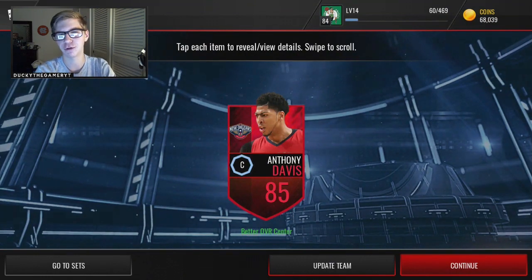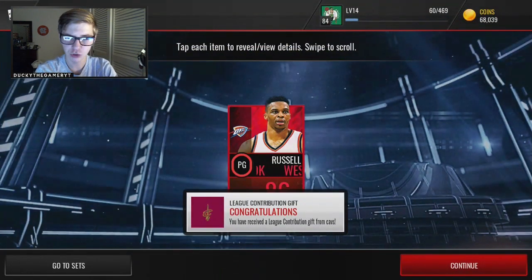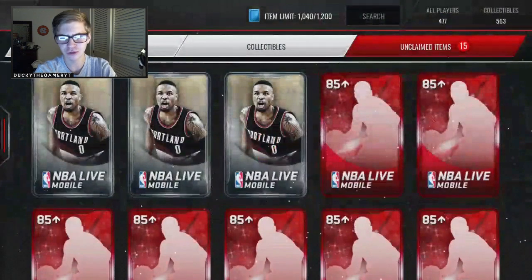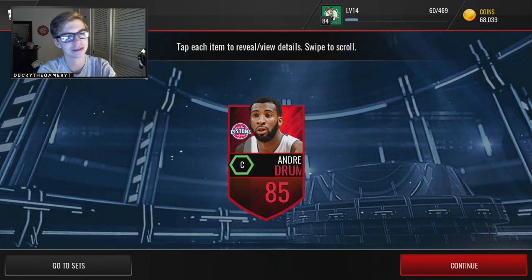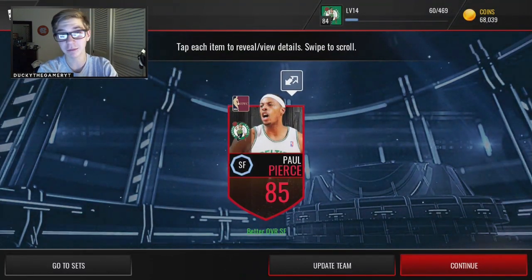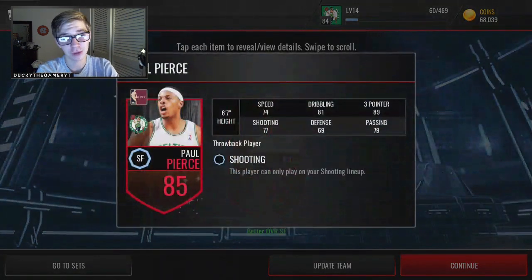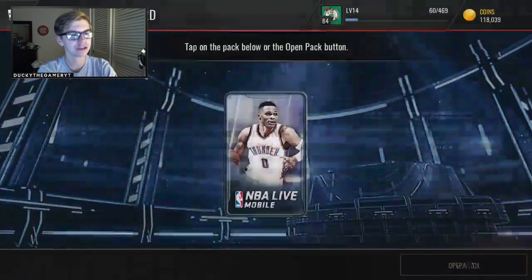125 likes for the big pack opening. Anthony Davis again — not the best pull, not what I was hoping for. Thirteen more packs to go. Russell Westbrook again — that's the third time I've pulled him, just different cards and different lineups. Pretty cool how they have different cards for the same person. Andre Drummond next — I'm only getting 85s and 86s. The pack is guaranteed 85 overall, and I've only pulled one 87 so far.